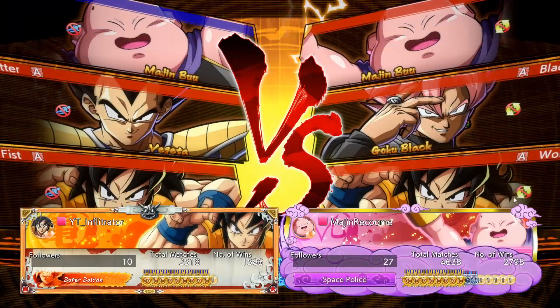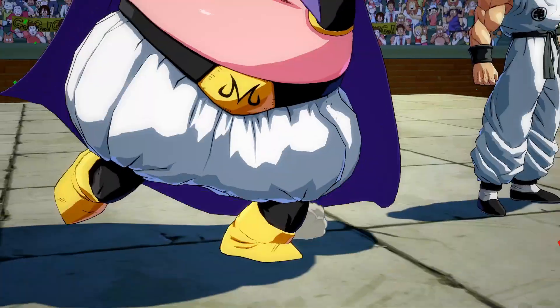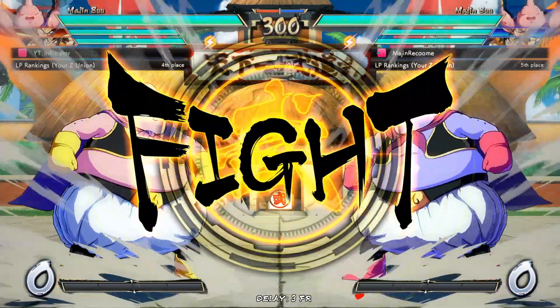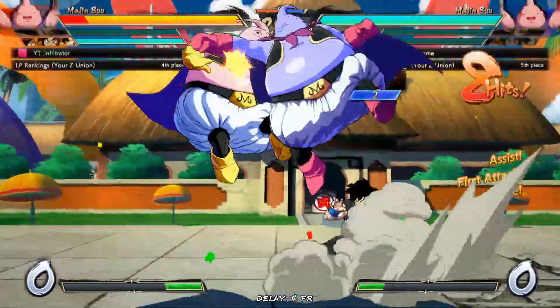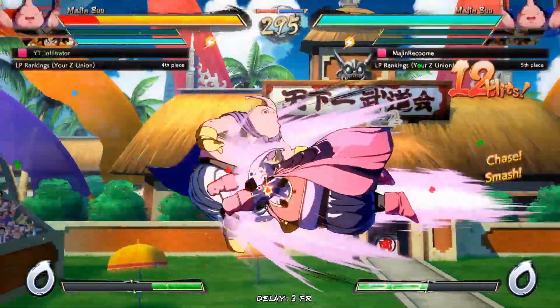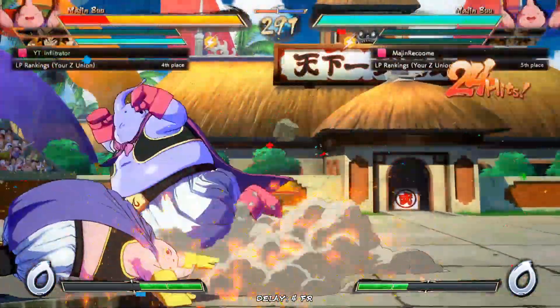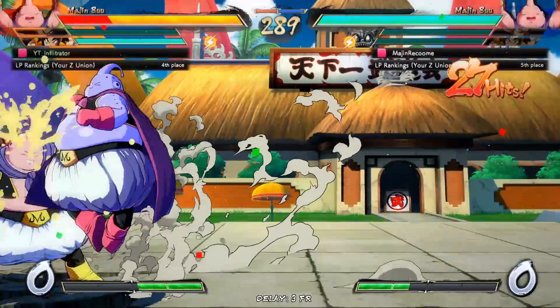We're back. He decided to swap out his Videl for Goku Black and also changed the position of his team so that his Majin Buu is his first character. Interesting choice — our teams are still very similar, it's just Goku Black is significantly better than Videl, even though he hasn't been doing me too much injustice recently. We got hit by the Videl mix — I should have been ready to 2H that.